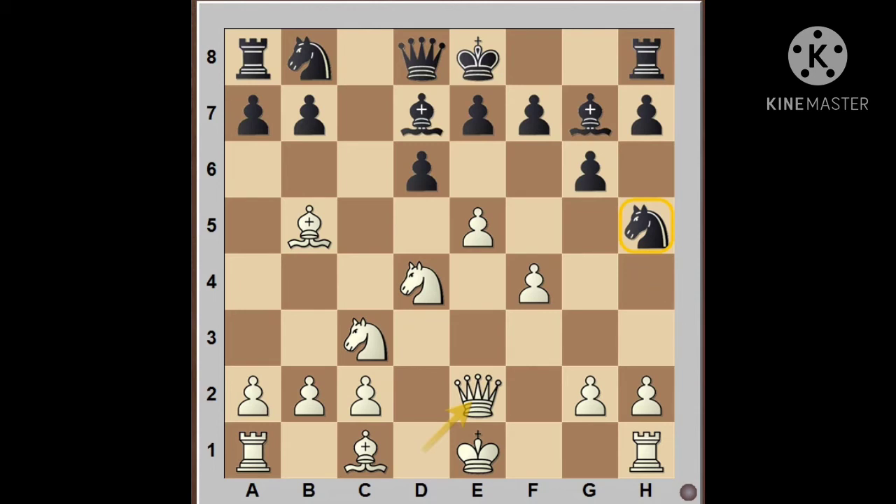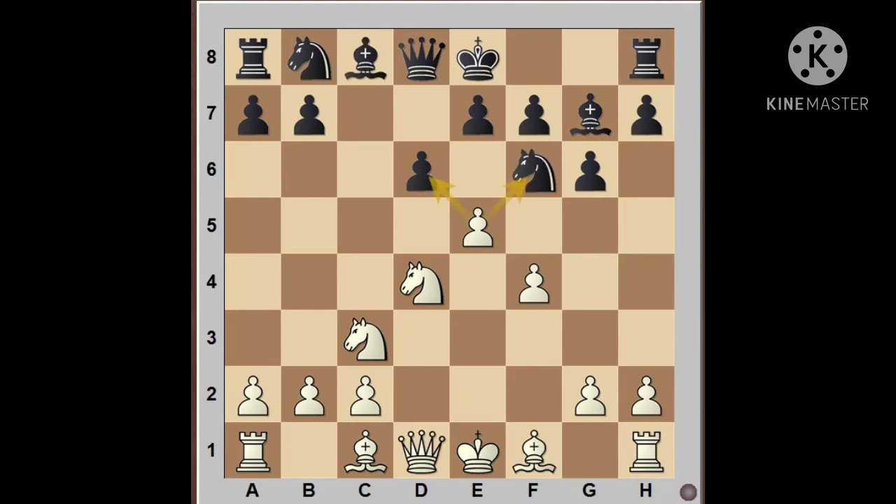If after e5 Black plays d into e5, Black can still survive after f into e5 by the move Knight fd7. Here White goes for a very interesting attack with e6, which is leading to some weakening of the kingside position for Black.